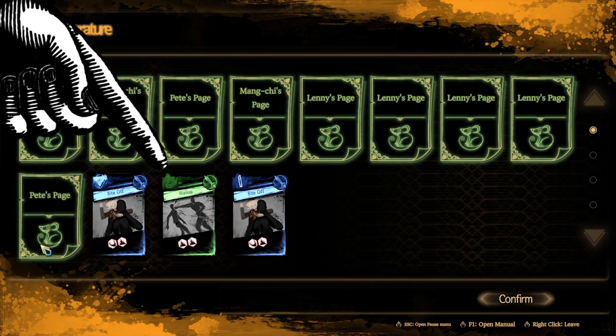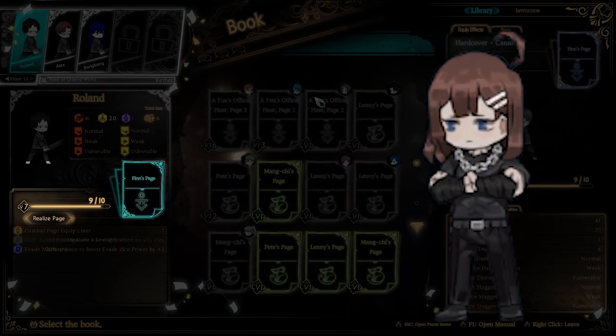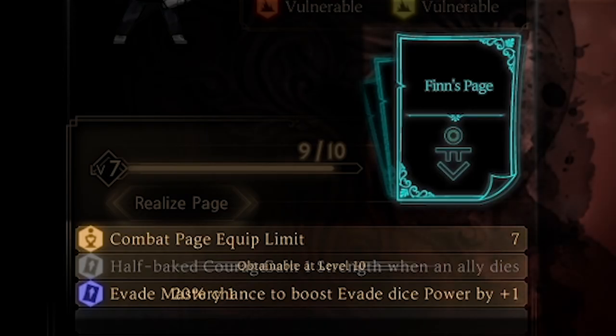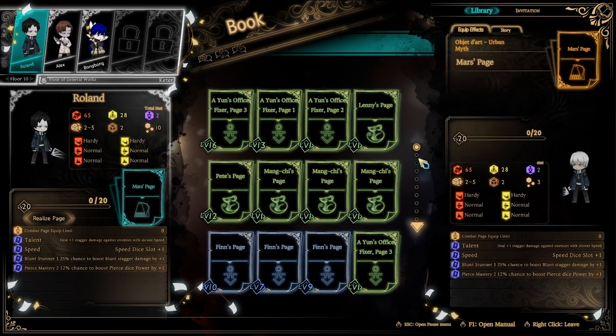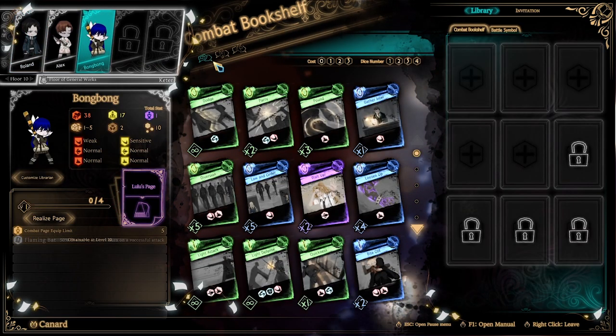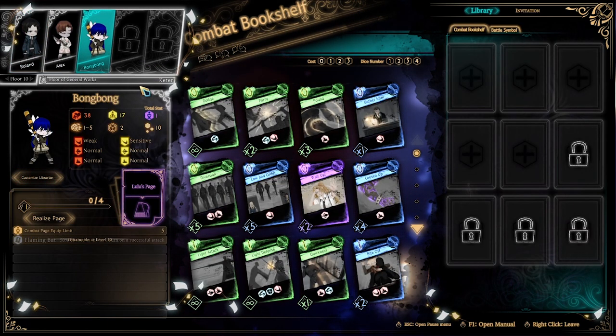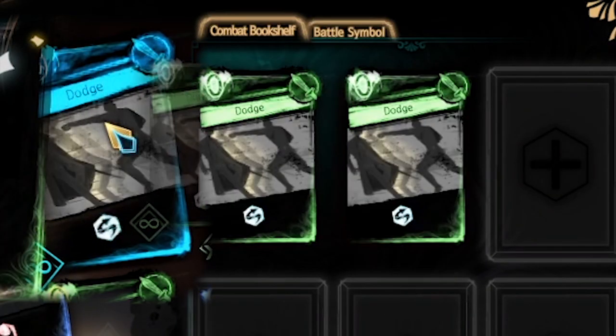Burning books lets you add cards to your deck and level up your floor. Experience is stored in the key pages, so your nuggets do not have any level of their own. Key pages have different abilities, and their stats will grow stronger after leveling up. After you burn a book, the key pages and cards become available to all floors to share. You have starter cards with an unlimited supply, and the cards you gain from burning books — you can only have a copy of three in each nugget's deck.